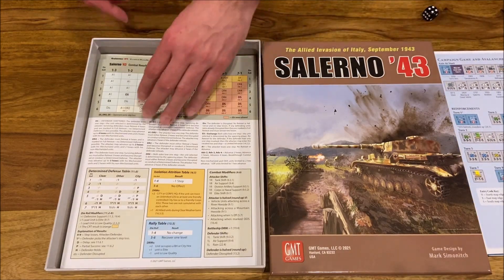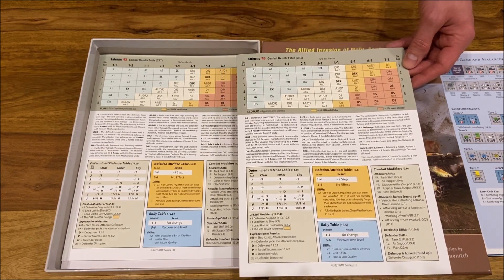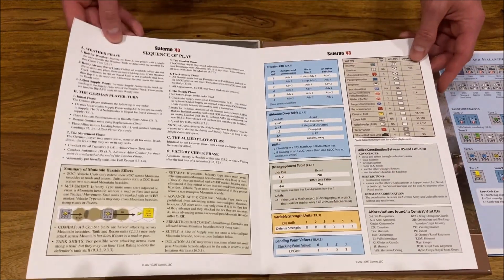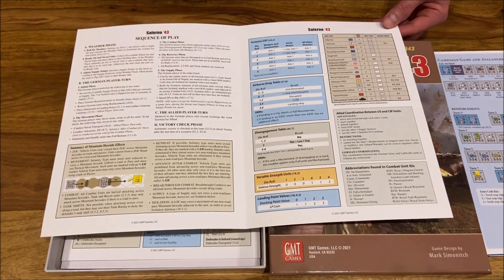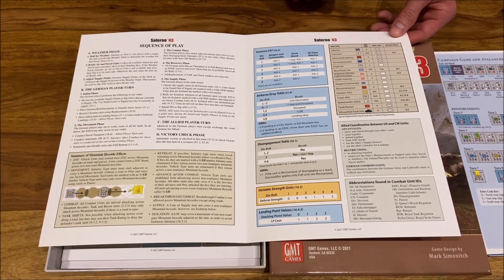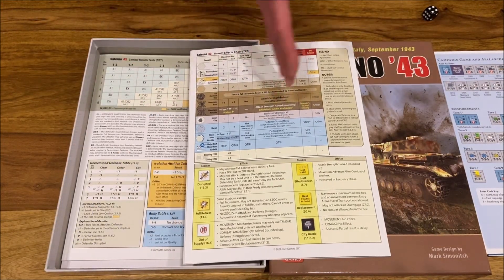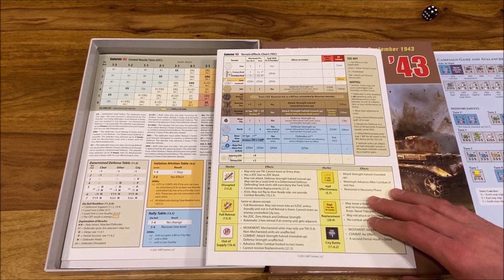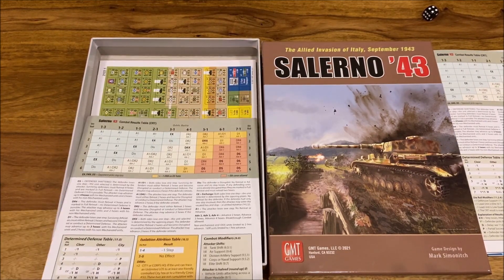We have two player aids, and each of the players will have one of theirs. First of all, the combat resolution table with the results described. You have determined defense and some other tables where you roll. Here is a very important part: the sequence of play. Some terrain movement hex effects, some other additional tables. Here we have unit types, description, and also the colors and some characteristics, plus a couple of other tables. One of the most important tables after the CRT is the actual terrain table. Both player aids are similar, so we won't be going through the second one.